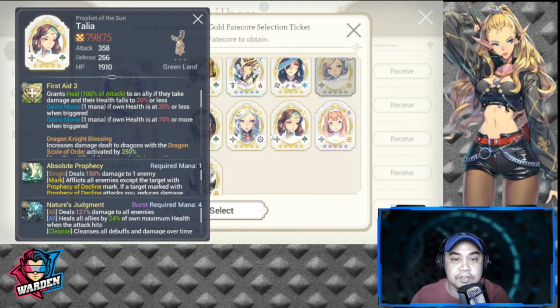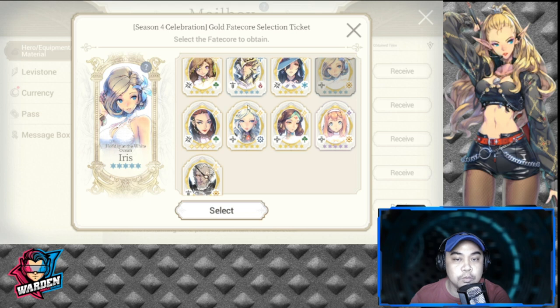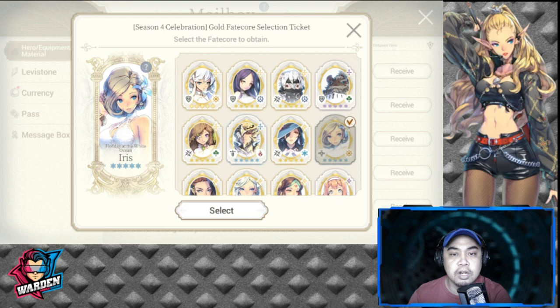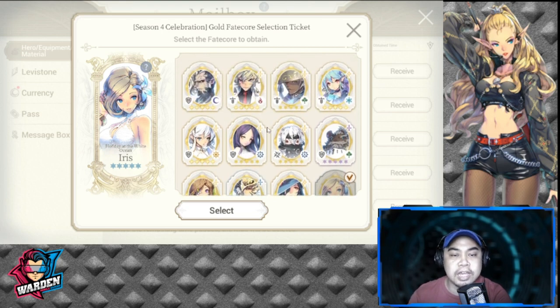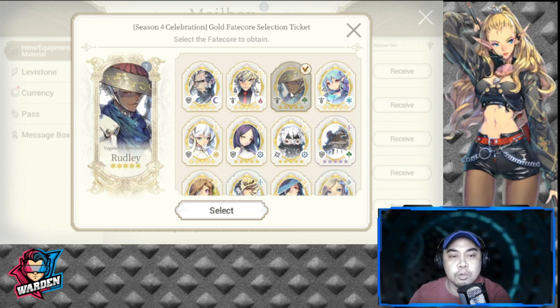Next is healing. If you're looking for healing, our top healer here would be FC Talia. If you are looking for a healer, you should consider her. Also, another one you could consider as a pseudo healer would be Rudely. Rudely is good at enhancing your defense and HP, and he gives a barrier as well.